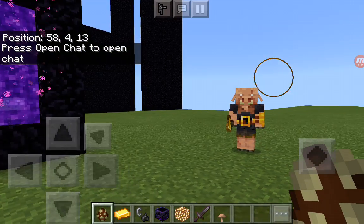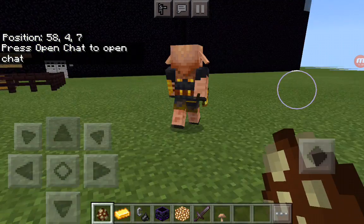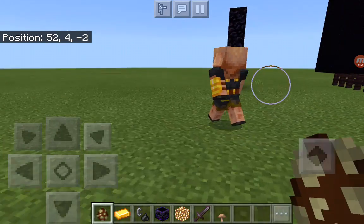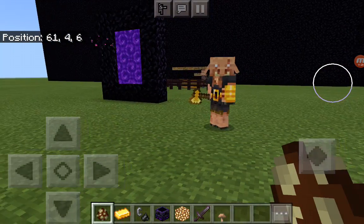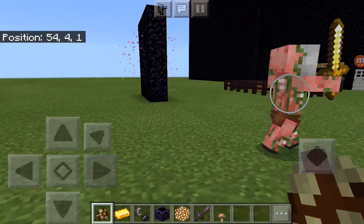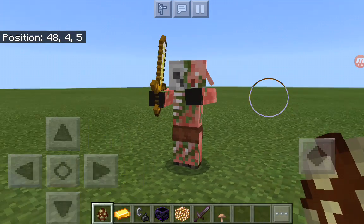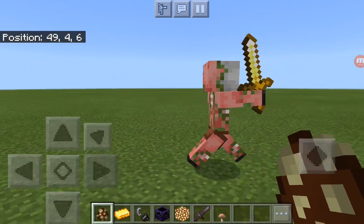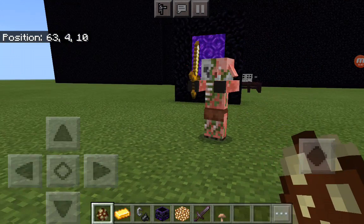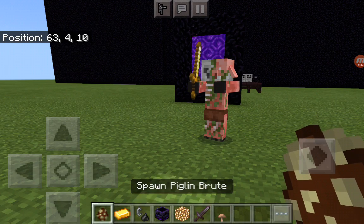If you bring the Piglin Brute into the Overworld, it will eventually turn into a Zombified Piglin after a few seconds — you can see it shaking right now. Interestingly, it doesn't keep its gold axe in Bedrock Edition. Speaking of which, Piglin Brutes currently only exist in Bedrock Edition, not in Java — I'm not sure when the Java update is coming.